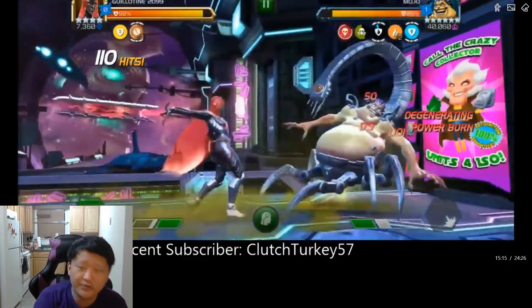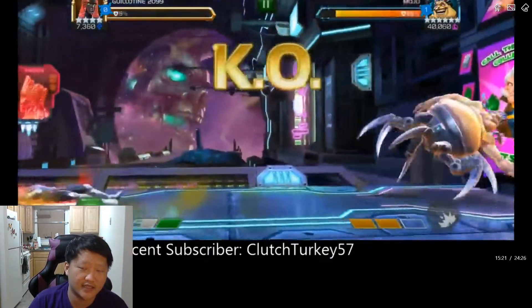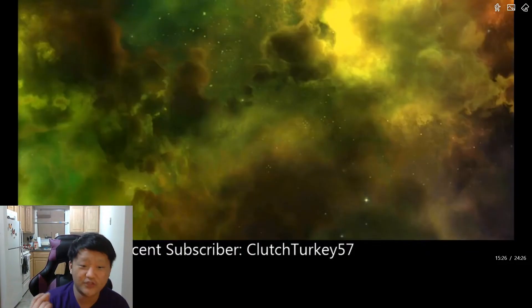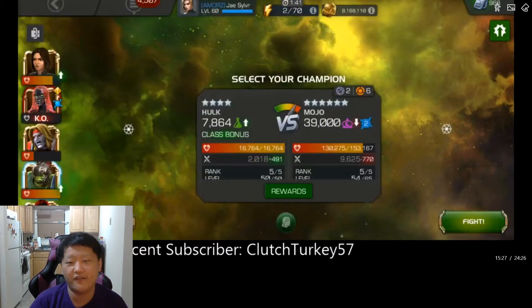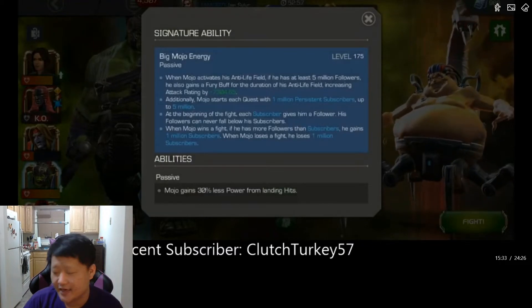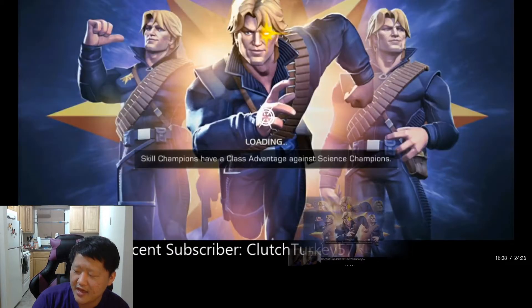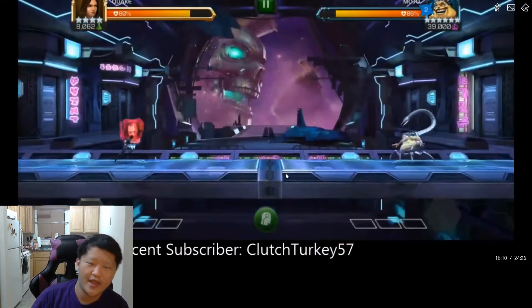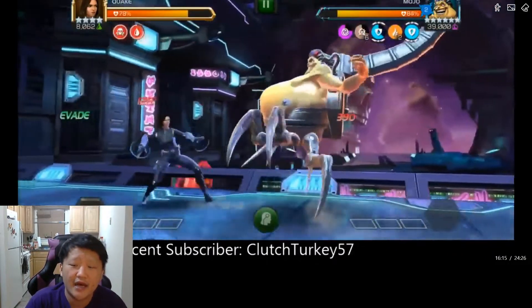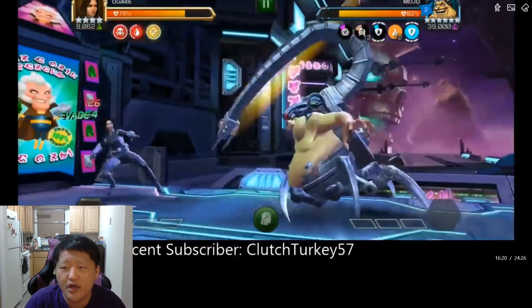I go in with Guillotine thinking I have 25 seconds to trigger a heavy — I did it, he triggered his Anti-Life Field, all those furies immediately fall off and I'm just instantly dead. I had no idea what happened. At this point I reread the nodes and it clicks: only parry-heavy. People on the live chat really helped me out. I go in with Quake and she gets him to 86% — not too bad.